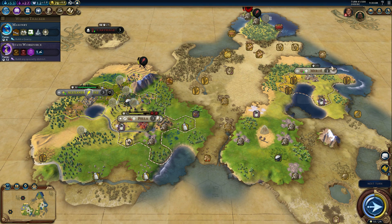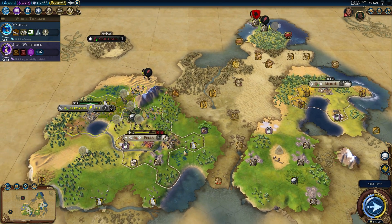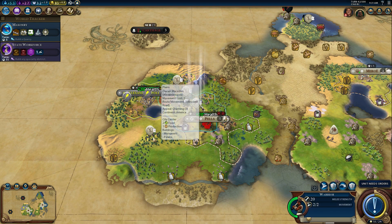And then we'll send this next settler down here somewhere to get some of these going. We already have this one, which is providing plus two faith now. So I don't know that we're going to hold that city for terribly long. If we could just get this stupid governor, life would be good. But we have to take this guy out.